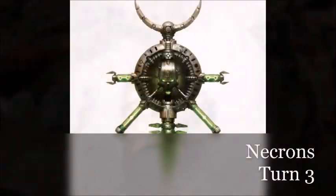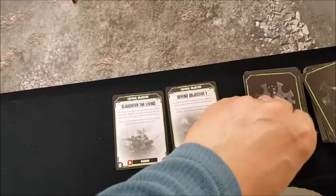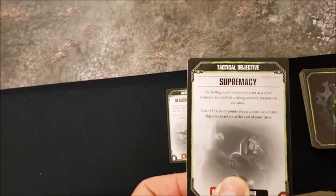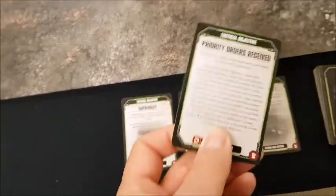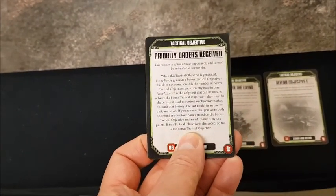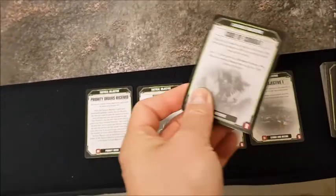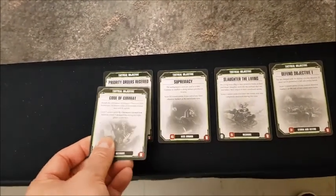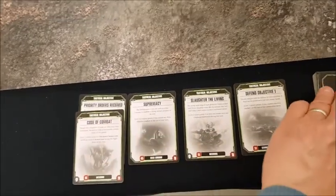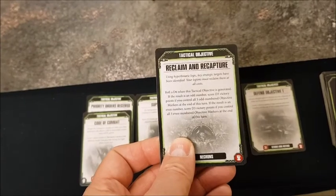Necrons turn three — drawing three cards: Supremacy — d3 victory points if you control any three objective markers at end of turn; Priority Orders — immediately generates bonus objective Code of Combat — score one victory point if a Necron character killed an enemy character during the fight phase; and Reclaim and Recapture — roll a d6 when generated to determine odd or even numbered objectives.